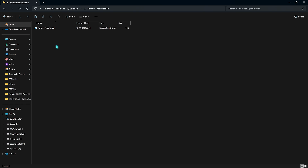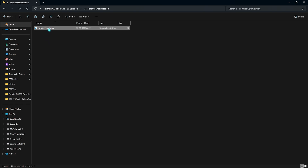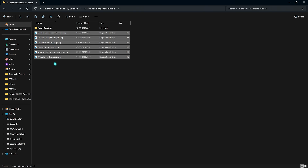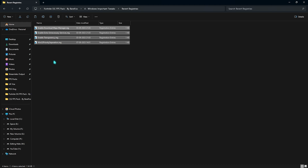The third folder is Fortnite Optimization. Double-click to run Fortnite Priority — this sets your Fortnite process priority to highest, fixing micro-stuttering and lag affecting your gameplay. The fourth folder is Windows Important Tweaks, which are optional. If the other folders helped, you can use these for maximum performance. They disable unnecessary services, background apps, download maps, transparency effects, and more features consuming memory — disabling them frees up resources. You can always revert these changes later.